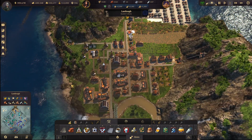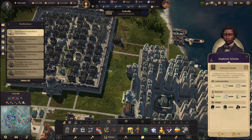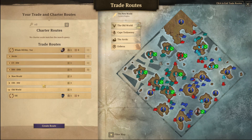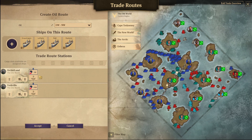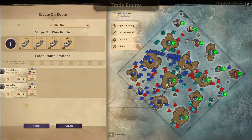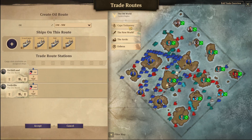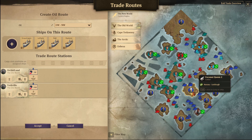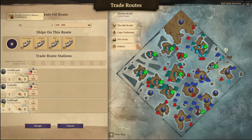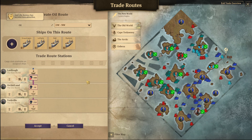That will push our population back up. It's not going the way I planned — still no electricity, oh my goodness. Are the oil routes working fine? I see what I did there — I have to rejig it. That's going to be a pain.